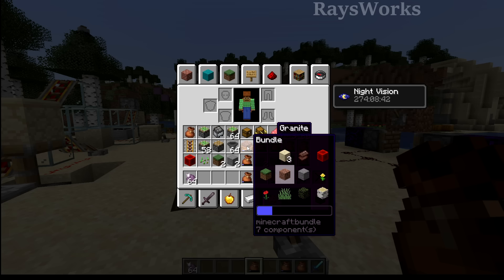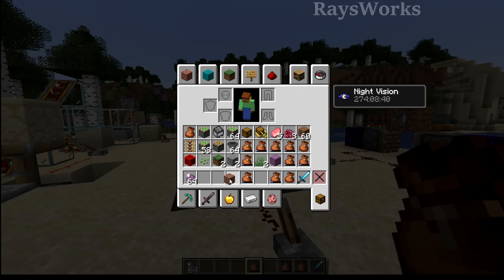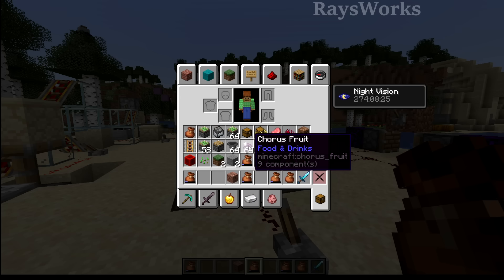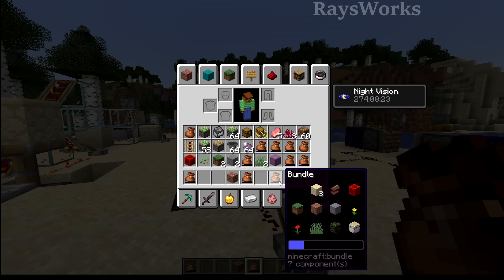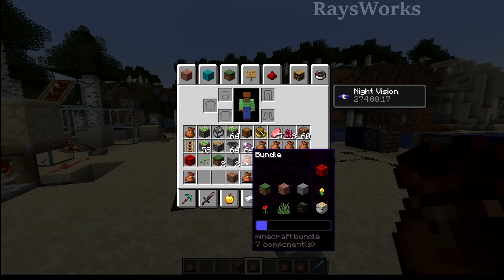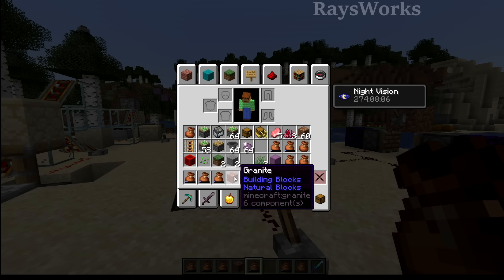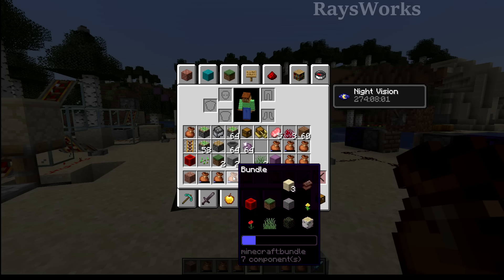And once you have scrolled over to the item you want, if you just right click, you can pull that specific item out of the bundle. Now the reason why they did this whole scrolling thing rather than number key thing is because you actually use the number keys to move items from your inventory into your hotbar. So if I hover over this bundle and push 2, it's going to go to the 2 slot down here. Pushing 3, we'll put that one in the 3 slot. You can even switch items within this. This wasn't possible with the previous number keys being used to select items within the bundle.